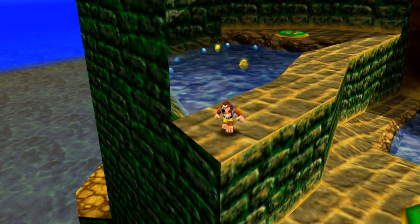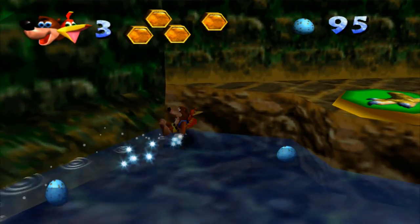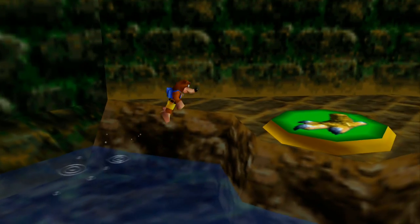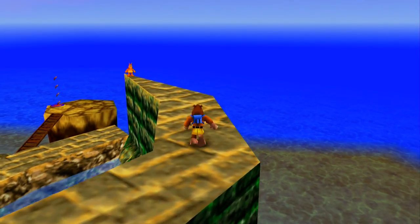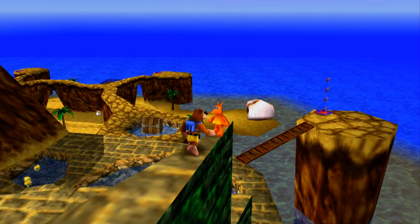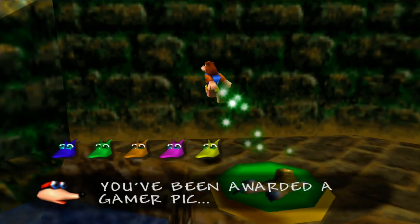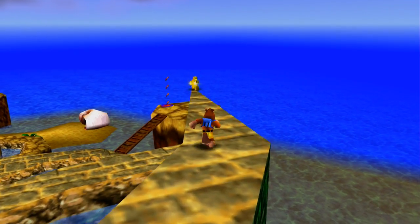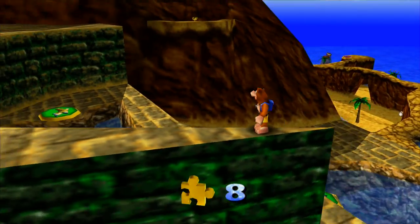I heard the Jinjo — where is he? He might be up there. That is the last Jinjo — that should be the orange one. It's a good thing the game doesn't make you find them in order — that would be kind of annoying. He's over here. At least I didn't fall into the water because that would have been even more annoying. There we go — that should be number eight. There's actually another one right over here, so this would be number nine.